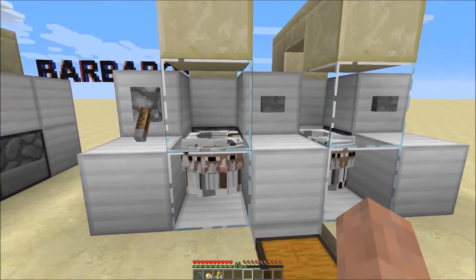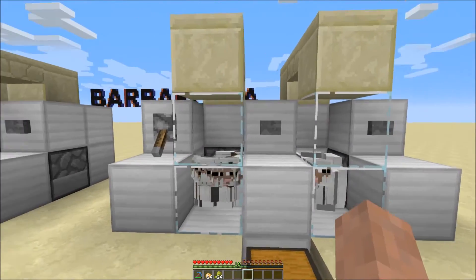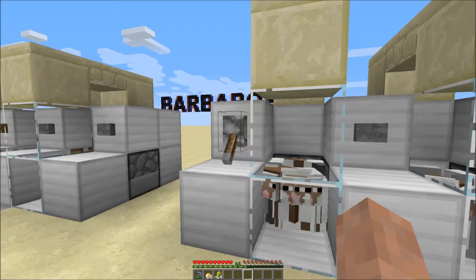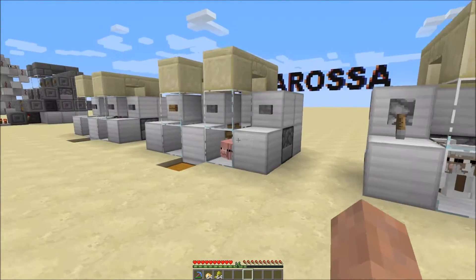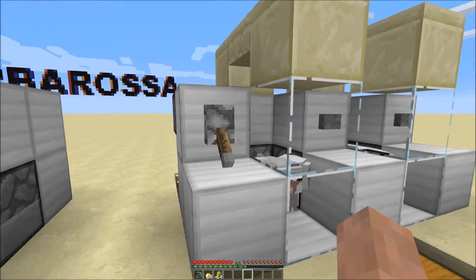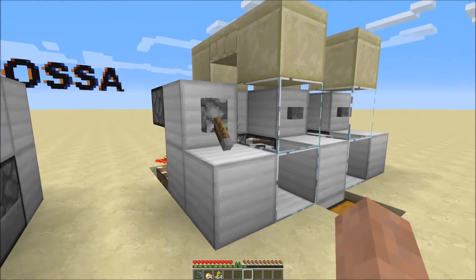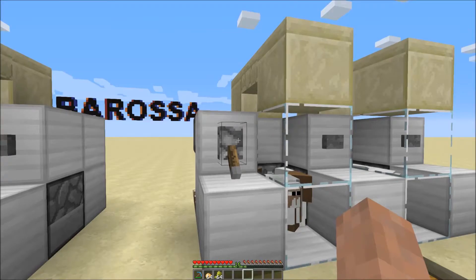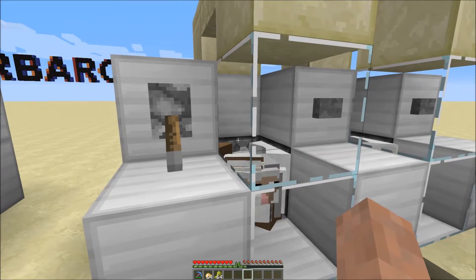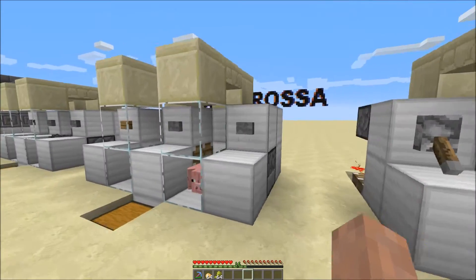For sheep, you need a lever instead of a button. When you cook them you want to flip the lever up and down really quickly. You're going to need the lever in the down position with no lava loaded first — so have no lava in the dispenser, put the lever in the down position, then fill the dispenser with the lava bucket. When you cook them, just flip it up and down real quick.